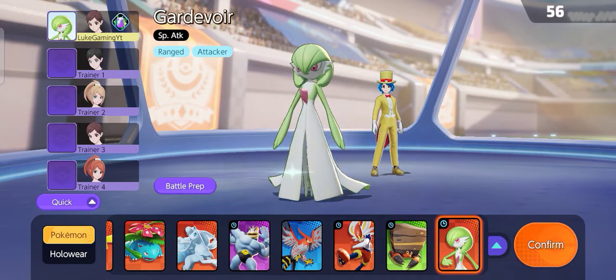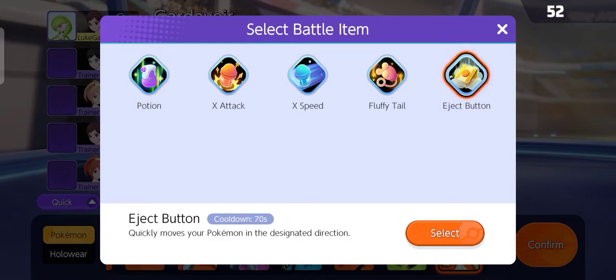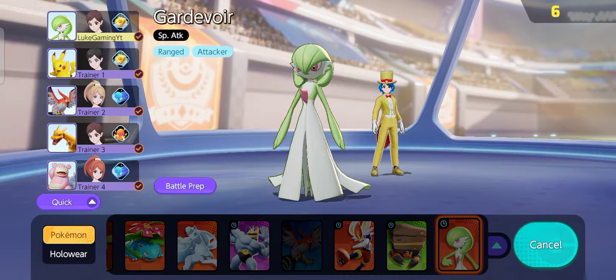So once you unlock Gardevoir, let me show you how to play with her. First thing, I use the Eject Button because it's really good — I mean, why not? Alright, we're ready, let's go into the match.